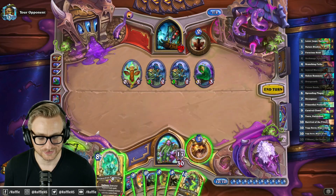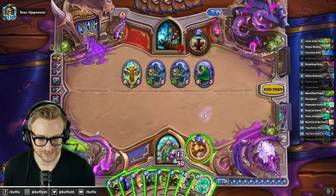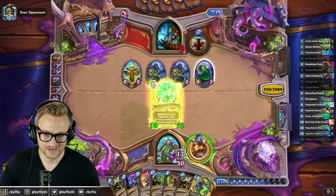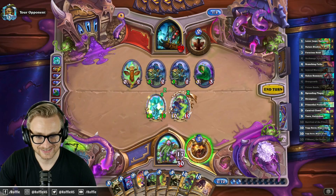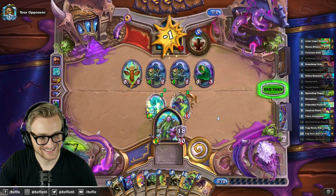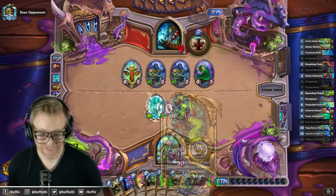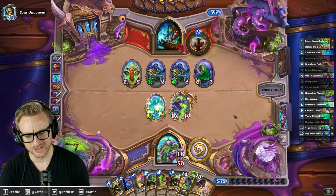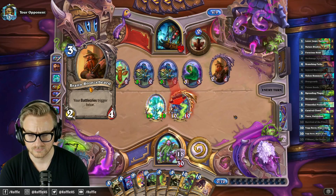Do I go for lethal or do I go for fun? I realize that Clown wins me the game, but this is much more fun. Hey, I know that guy! For the Wild! Job done! I've got double Yogg that can corrupt the second Clown. Who knows what Seeker will have — uh oh.